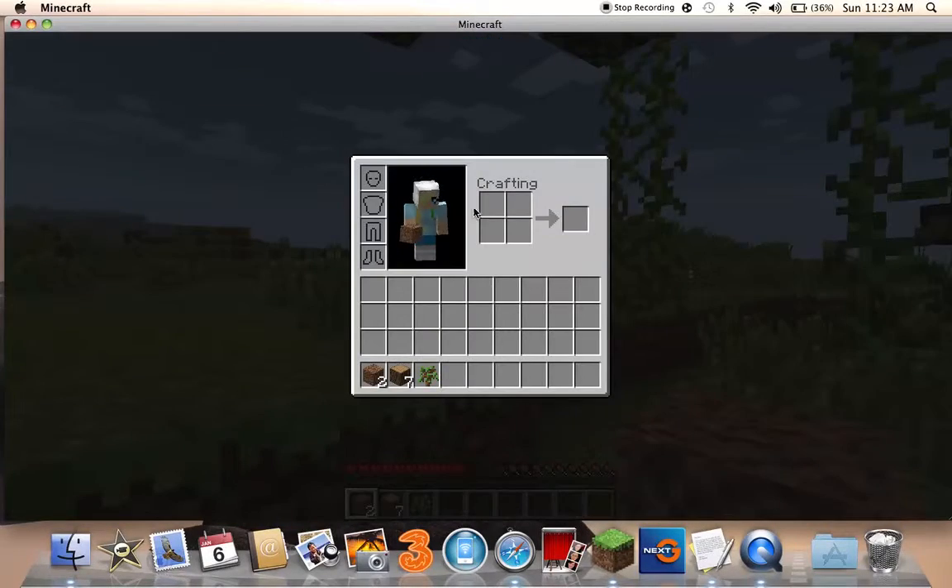Now go to your inventory and go to your crafting. Get your wood and just put it there. Take all this and do it like this, and then you'll end up getting a crafting table. So the oak wood planks make a crafting table. And if you get the oak wood planks again and then you do this, you get sticks.